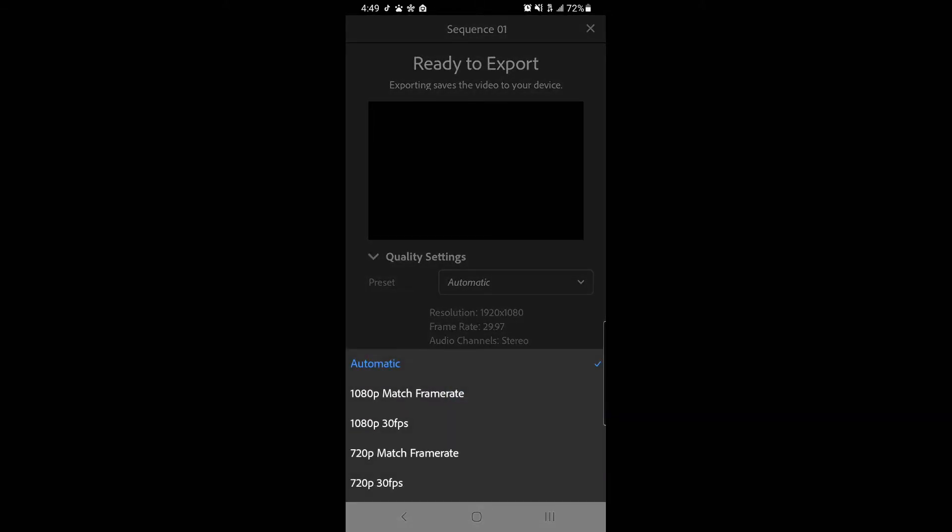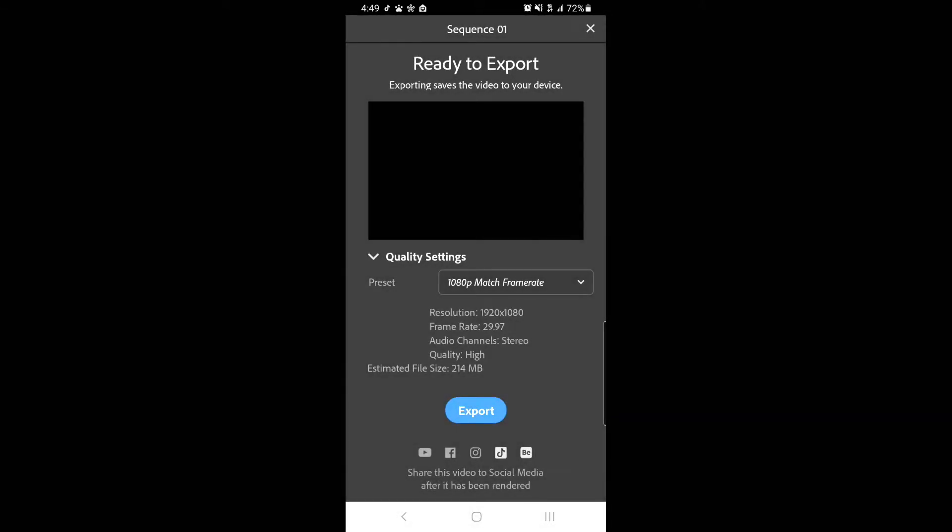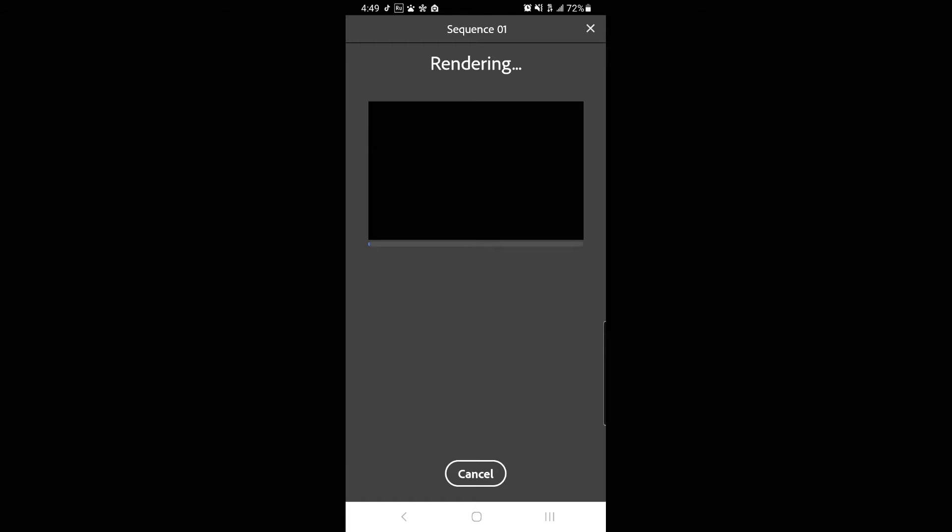So once we have this and we're ready, let's upload. For quality settings we want 1080p, match frame rate - so this is pushing out at 1080p at 30 frames a second, audio channel stereo, quality high. We can then export this. This is going to take the longest amount of time, especially if you're pushing out an eight to ten minute video, but just let it sit there, don't mess with anything on it, and it will be ready to upload.